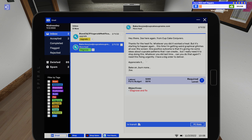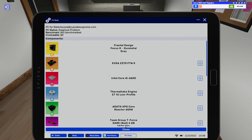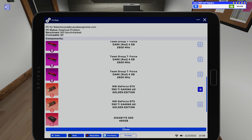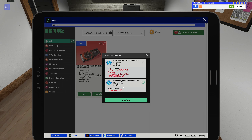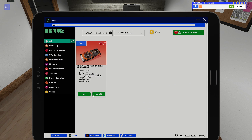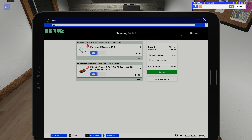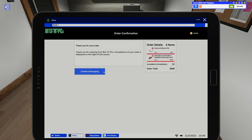We've also got a PC we need to diagnose. There are some hints — weird graphical glitches. Maybe it's a graphics card. I'll go ahead and buy a graphics card just in case. What's really nice in this game compared to the first — you can sell new parts back at the price you bought them for, so there's no harm in getting one here, and we can sell it back if we don't need it. We'll check out and get those pieces for the next day.